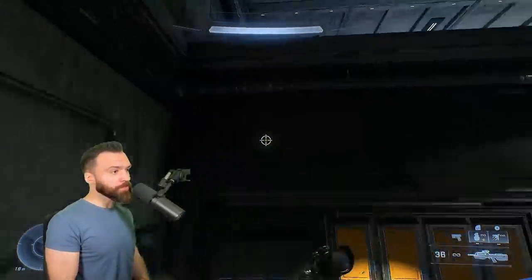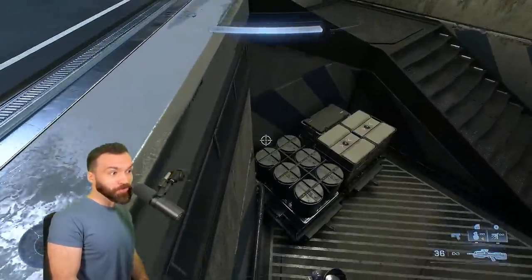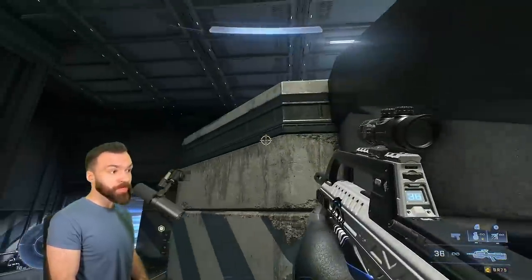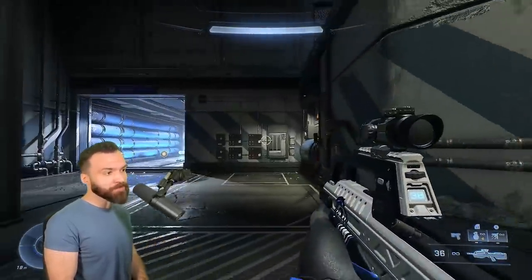One extra note about this pipe: you can shimmy pretty far on this pipe. Even when the pipe disappears, you can keep going. There's no ledge here visually, but you can stand there up until the corner where it pushes you off. You can actually reach it with a crouch jump and sit on this ledge and take a fight from this angle, so you don't have to go to the corner. Depending on the situation, this is a great alternate way to approach sea.